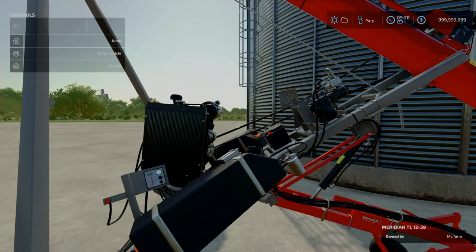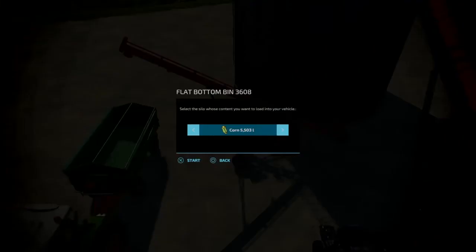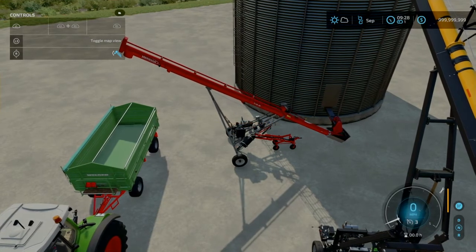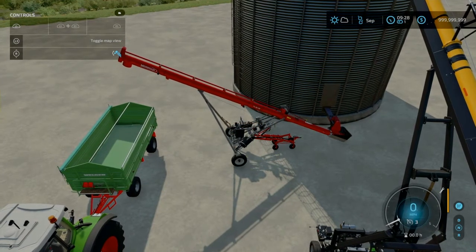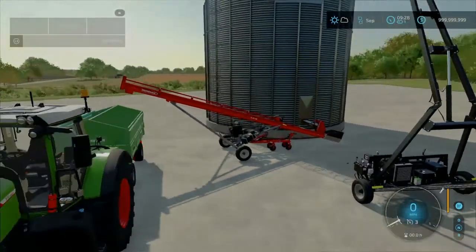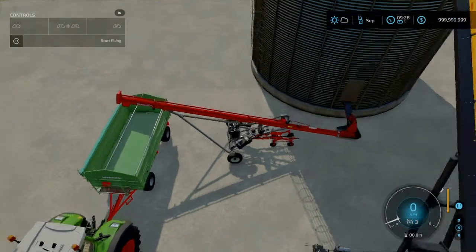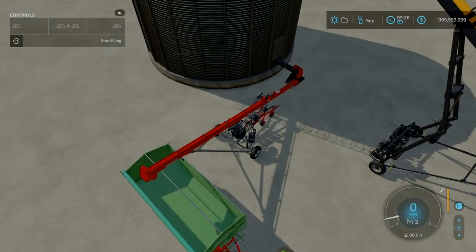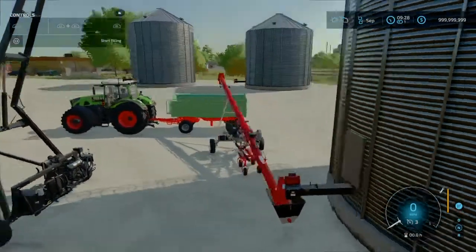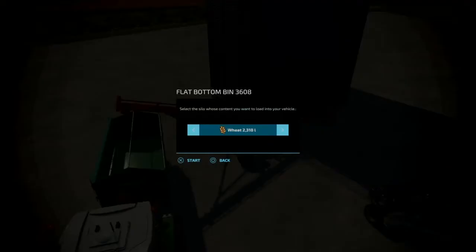Now let's talk about unloading the bins. Come up to the unload auger, enter the vehicle, and start it up. With L1 held and the right stick you can adjust the pipe up and down depending on how high your trailer is. You can also steer it just like the other one to get it lined up under the out pipe.